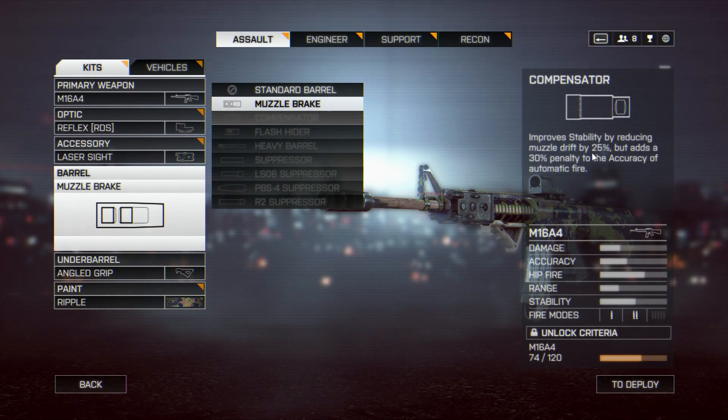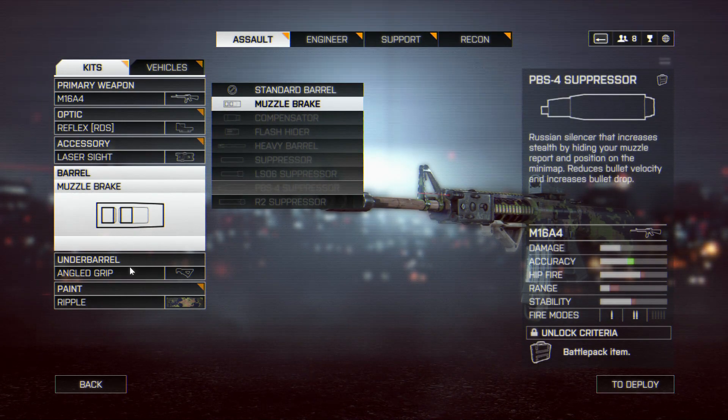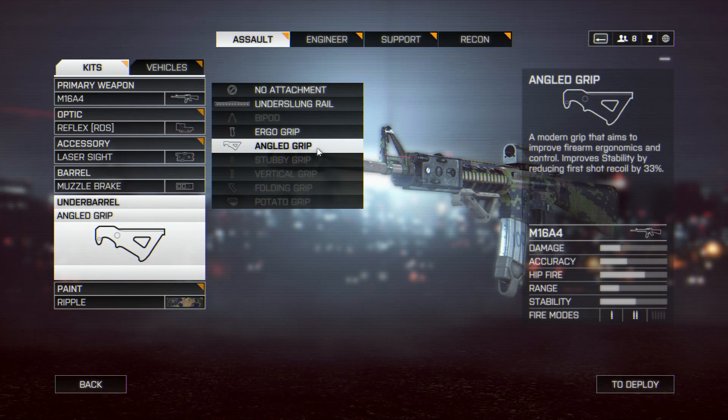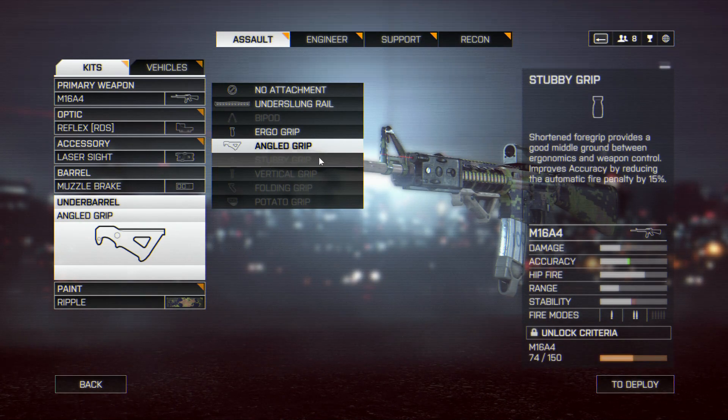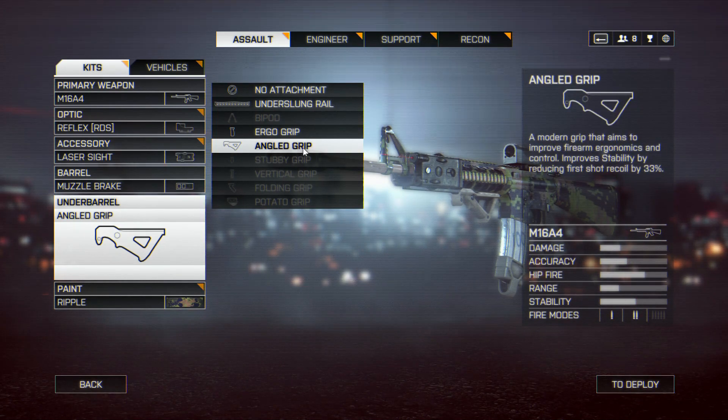For the barrel, I've chosen to go with the muzzle brake, because it reduces that upward recoil and you definitely want to have that on there. For the underbarrel, I've chosen the angled grip, which removes first-shot recoil by 33%. You need to have this on the M16A4 to really eliminate that recoil.